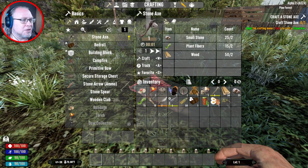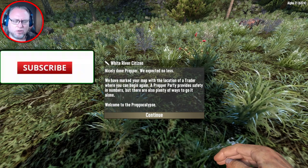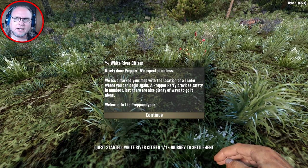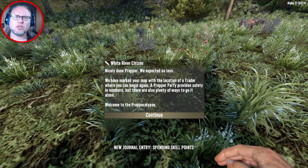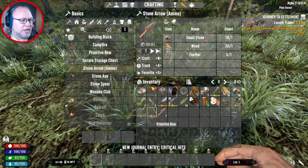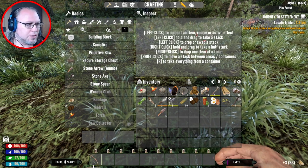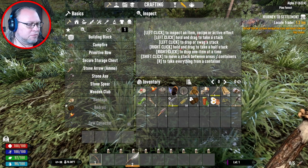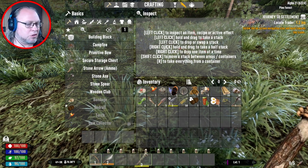All right, stone axe — I'm gonna skip ahead. The only thing it didn't have us do is make blocks or a campfire, which I find kind of odd, especially since this is a game about prepping. You would think teaching you how to make a campfire would be important. Since we don't need that right now, we'll equip this. Even though we have the pistol, we'll put the knife there and the wrench here.